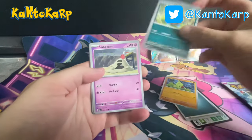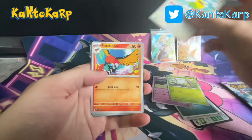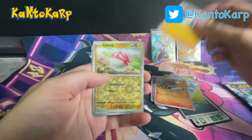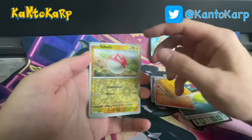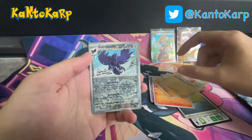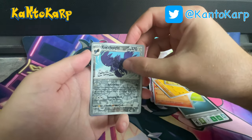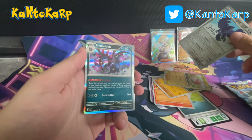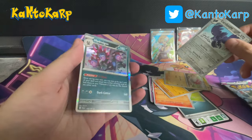Larvitar, Deino, Sandygast, Punifer, Fletchling. Ooh, that's a really, really cool reverse — I don't know if you can see that, it's a really cool bull toy reverse. Corviknight Reverse — also a really cool looking card. And a Holo Hydreigon. Cool card, but not a chase card.